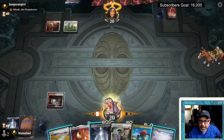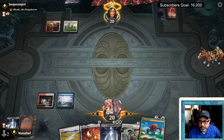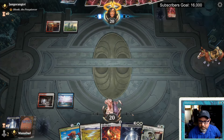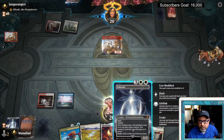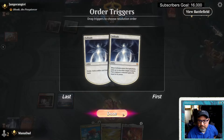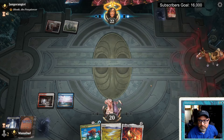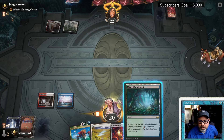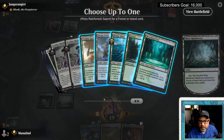Opponent follows up with nothing. Leyline Binding is at least getting closer. We need to fetch land — that would fix all our mana issues. Another Ragavan appears, so we're just two-for-one-ing against Ragavans. How many Ragavans do they have? Misty Rainforest — perfection. Let's activate: we need green and white. We'll go green-blue for now, play Risen Reef, and our one and only black source — a Swamp — is in play. If we need full domain, we have it.